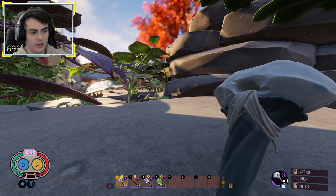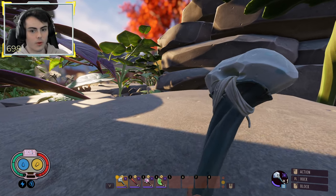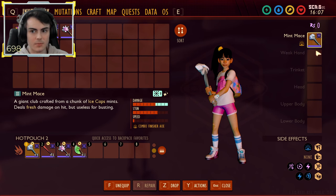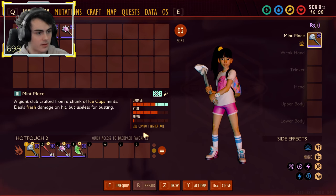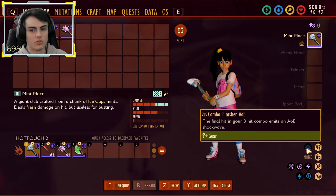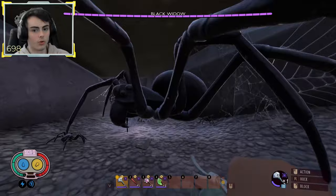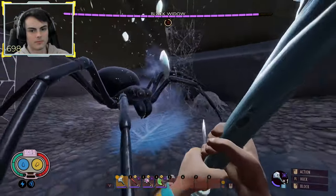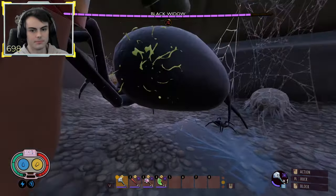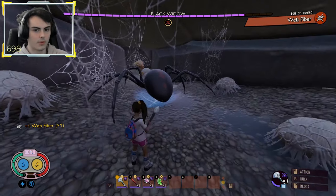Now let's go over all the elemental weapon changes. Different elemental weapons get a different effect once they hit level 6. For example, the Mint Mace, once it's level 6, gets the combo finisher AoE, which makes the final hit in your three-hit combo emit an AoE shockwave. We'll show you what that looks like on a Black Widow — just like that. And it slows him.